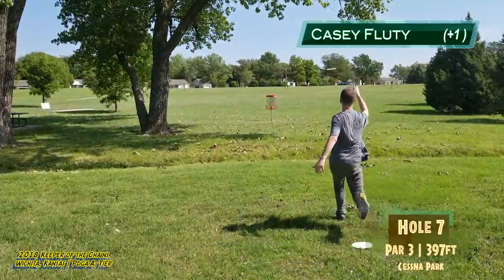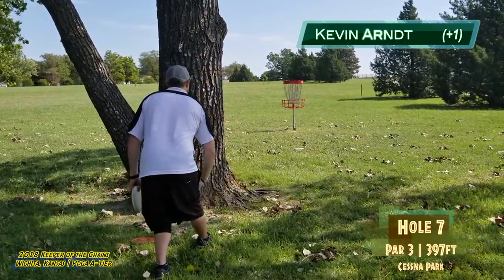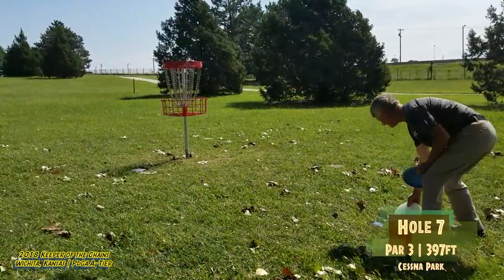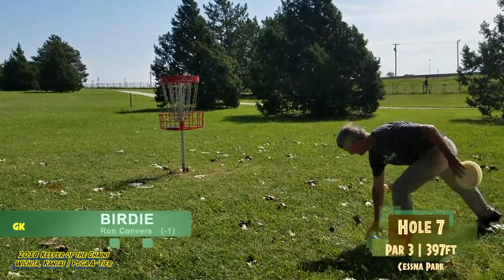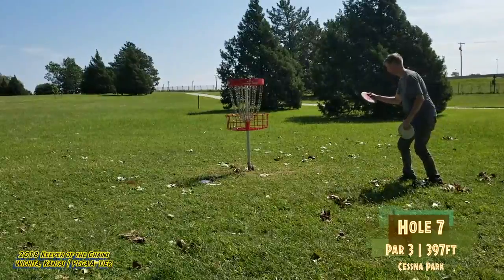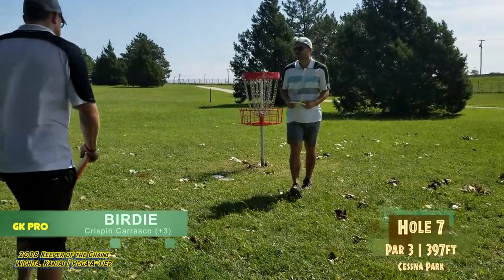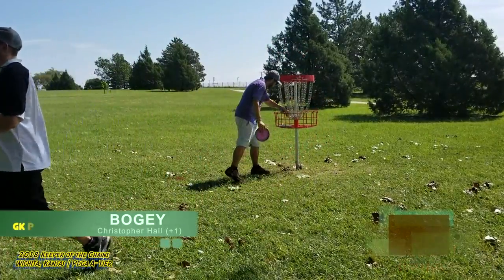Christopher left that — looks like 30 feet short. That's the second forehand upshot where he kind of shanked it. Here's Kevin for two — oh, that wind drop. That's a painful hole for Christopher — had a great drive, just a poor upshot, and a very difficult putt. Ron with a great birdie — now he's getting on a roll. He actually took his hat off because it kept blowing off his head — that is how windy it is. Casey tapped in for a par. Crispin got a birdie. Kevin with the par, and Christopher with the unfortunate bogey.